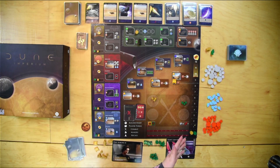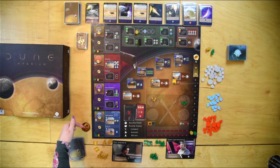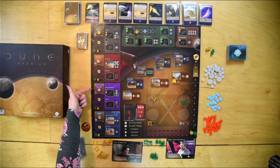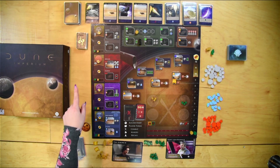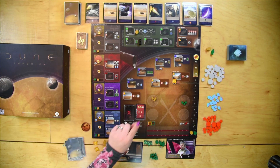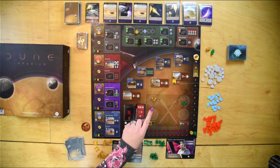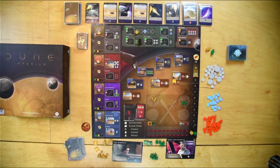On the other side of the board is the score track. You can gain victory points by reaching certain levels on the influence track, by gaining alliance tokens, from certain intrigue cards, from a card called The Spice Must Flow, and by winning battles.